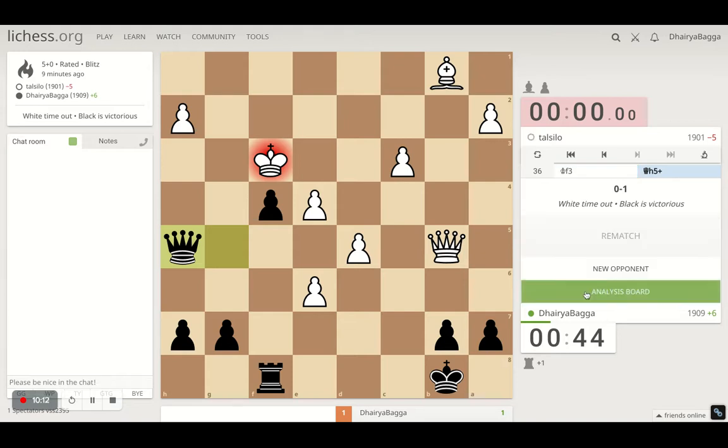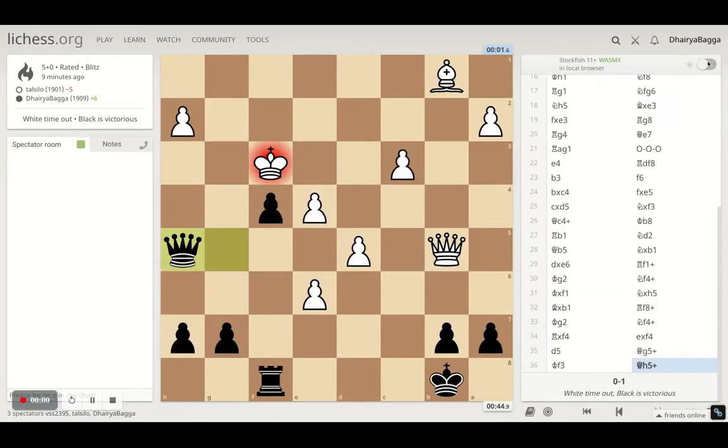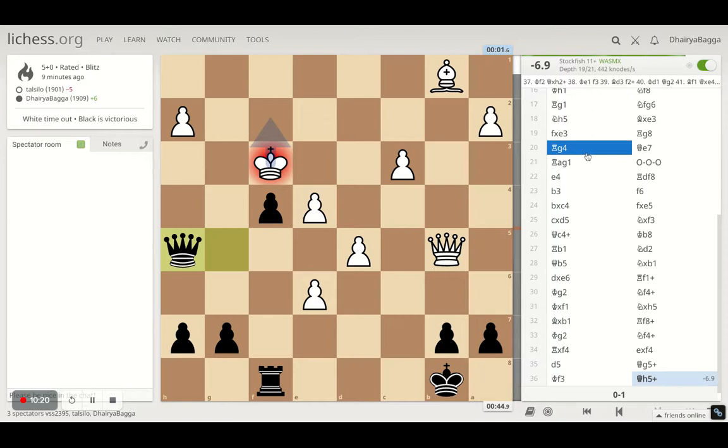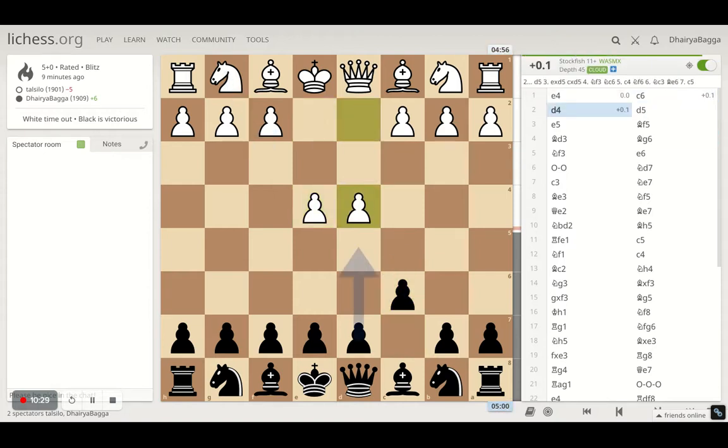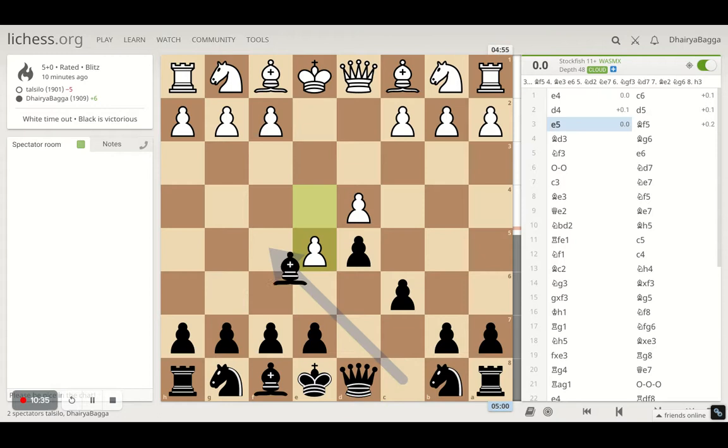So yeah, that was finally a nice win and I enjoyed it — 36 moves. Let's analyze. Even if he wouldn't have done any blunder at the end, it was pretty much winning for black. The game started off with e4. I responded with c6, the Caro-Kann defense. He plays e4, I go for d5 — standard moves in the Caro-Kann. It's the advanced variation because he advanced the pawn on e5.